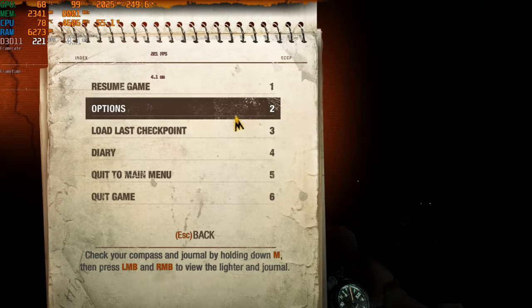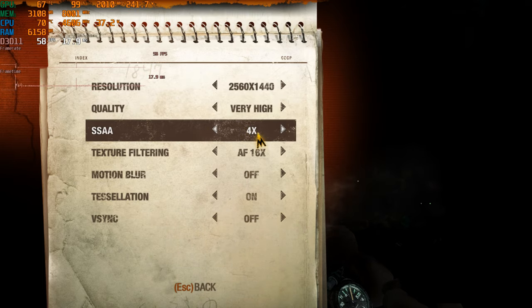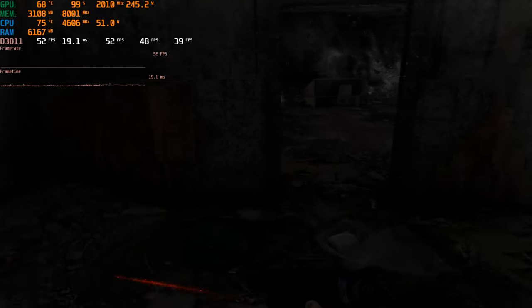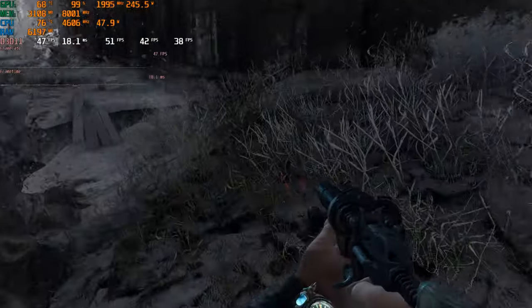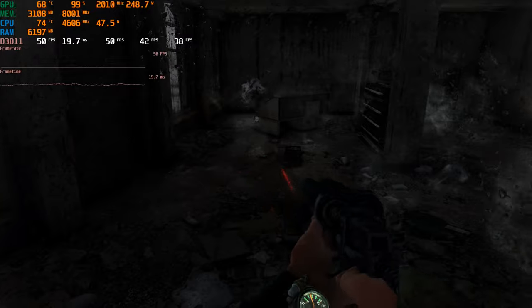Now let's do SSA on 4x at 1440p. This is around 50s. We went from 200 in the 180s to 50 with one setting. This is very high quality. At the high preset you could get 60, but I don't see the point, honestly.